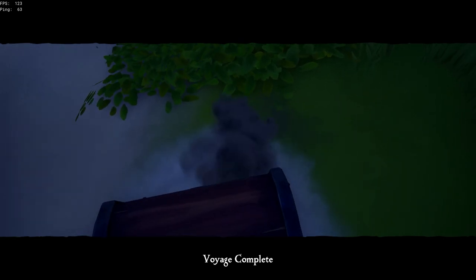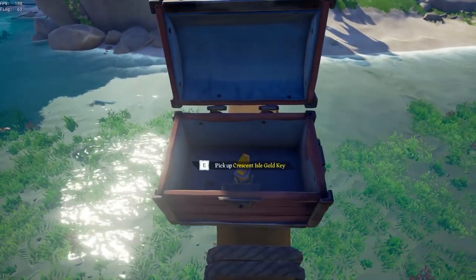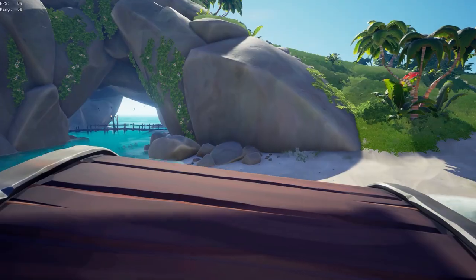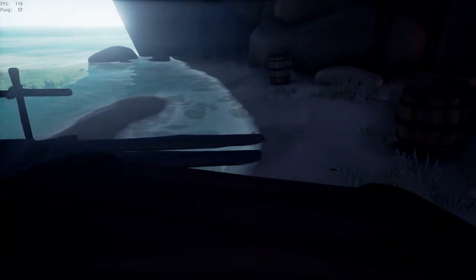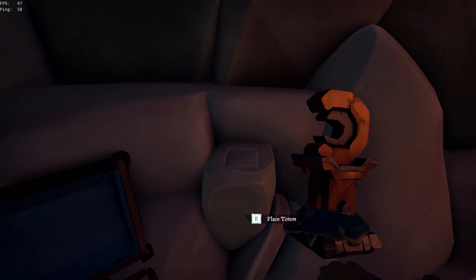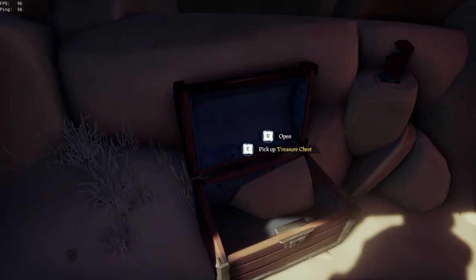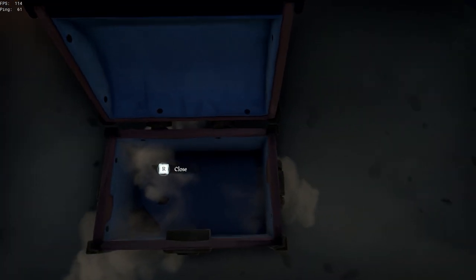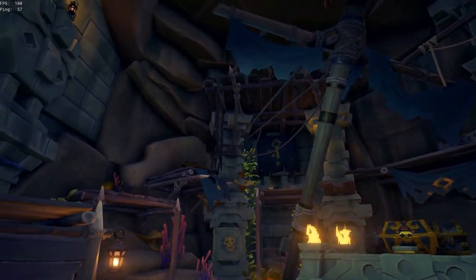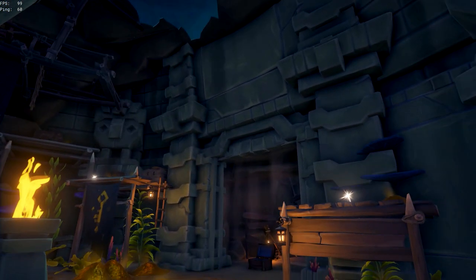Inside the collector's chest it will tell you which island you need to go to, because the key will be named something like 'the Crescent Isle Gold Key.' When you reach that island, bring the collector's chest with the key inside, as it makes transferring artifacts from the vault a lot quicker. Drop the collector's chest, pull out the key, and place it on the totem to open the door. Head down the stony pathway and place your collector's chest just inside, as shown, to make depositing the trinkets much easier.